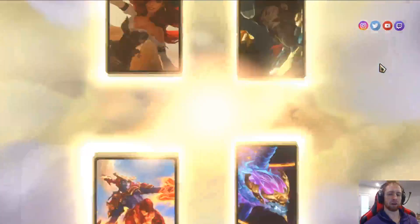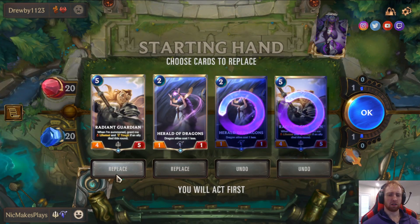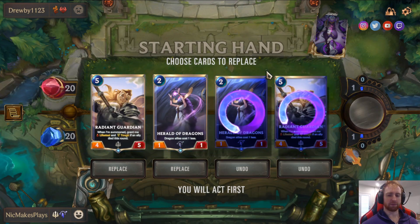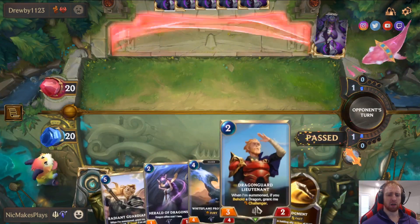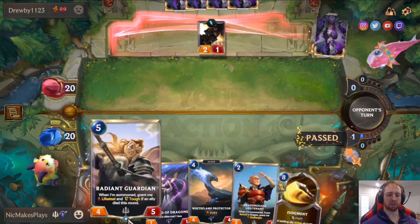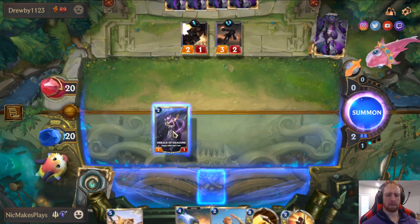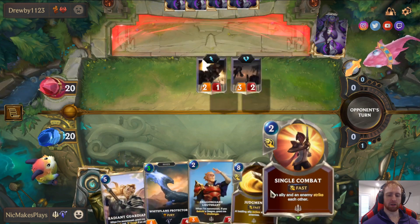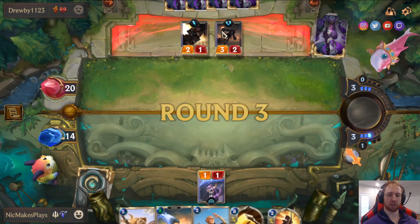We're playing against Pirate Aggro — pretty popular in Gold and Platinum ranks, still good in Master ranks but not quite as dominant. This is a very weird hand. You definitely want Radiant Guardian in this matchup, and you want Herald to keep ramping to your dragons. The plan is to ramp up and try to come back later with Radiant Guardian. We got a pretty good hand for this matchup — Judgment can heal our whole field back too.